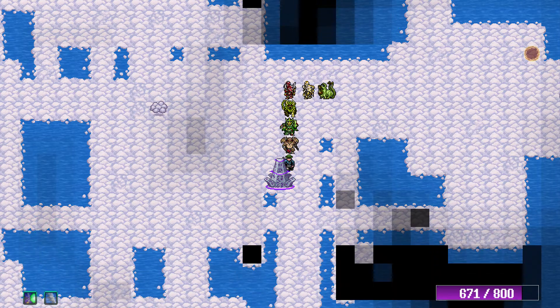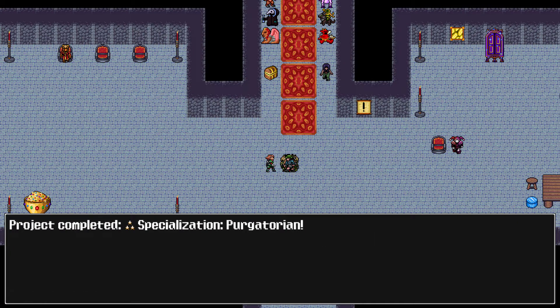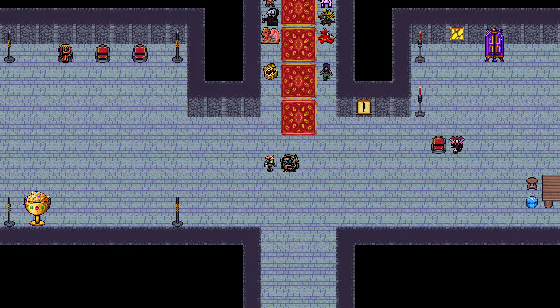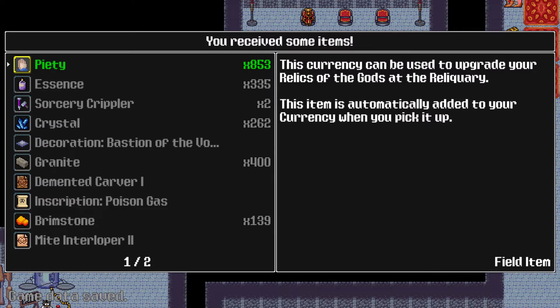Two projects to turn in — let's see what we got. So I can now have a Purgatoriet. Project completed: Relinquary! This allows you to unlock and upgrade relics to the gods. You can attune these relics to your creatures to grant them a powerful new ability — a creature can be attuned to one relic at a time. To unlock and upgrade relics you need a new currency called Piety, which you earn most commonly by completing Prophecies — short tasks you complete at the Relinquary. I got 1,000 Piety automatically. I'm glad I waited — I got a new floor tile too.